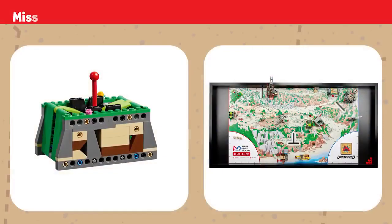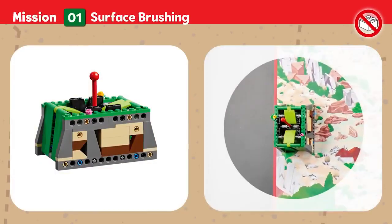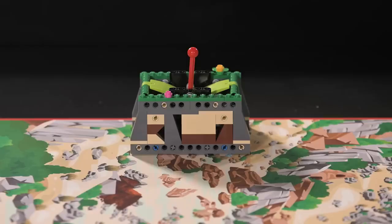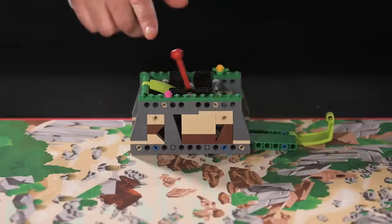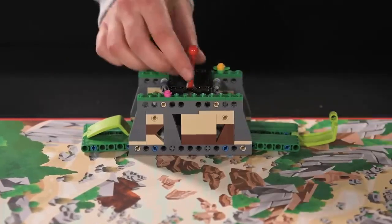Mission 1: Surface Brushing. You'll need special tools to clean and uncover buried artifacts without damaging them. Brush away sediment to uncover a piece of this civilization's past. Points are scored if soil deposits are completely cleared and touching the mat, and if the archaeologist's brush is not touching the dig site.